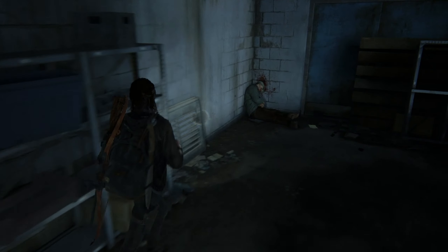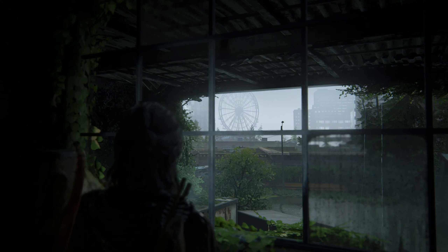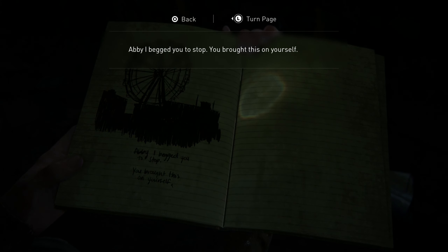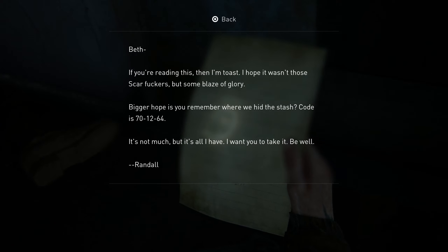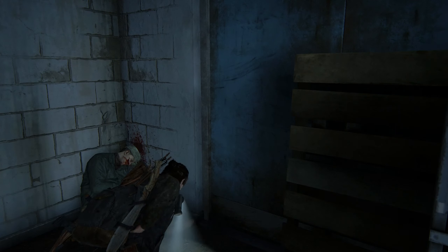To continue we need to open up that gate but there are collectibles over here first. Come over here and have a search. Going up these stairs through here - there's a journal entry if you look at the window, but I'm going to get this note first. Let me get the journal entry first - it's an easy one to miss. If you're rushing, this is a picture of the ferris wheel. 'Abby, I begged you to stop - you brought this on yourself.' Then there's a note: 'Beth, if you're reading this then I'm toast. Hope it wasn't those scar-fuckers. You remember where we hid the stash - code 71264. It's not much but it's all I have. Be well, Randall.' That's the code for the safe we're going to get in a minute.